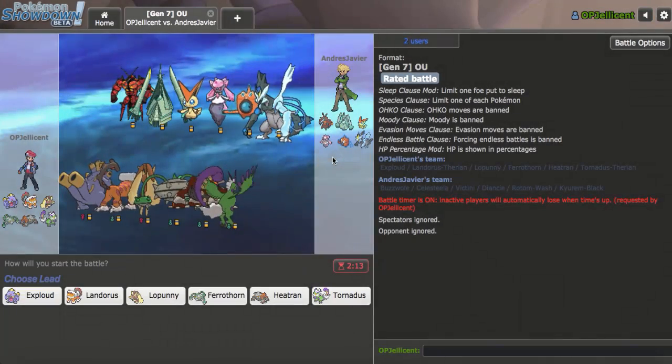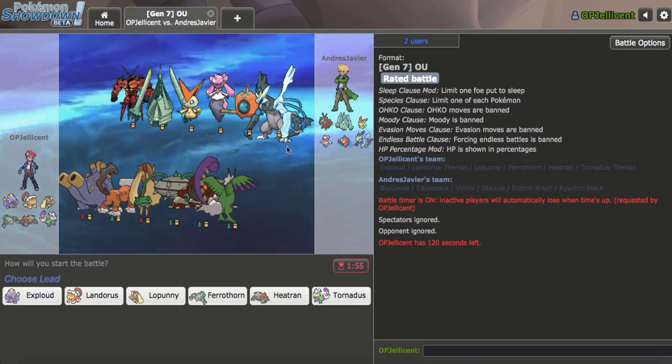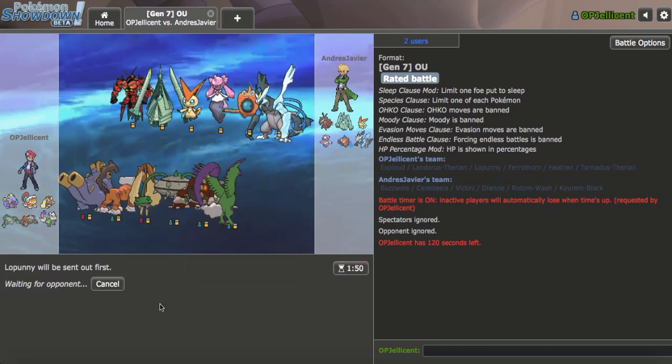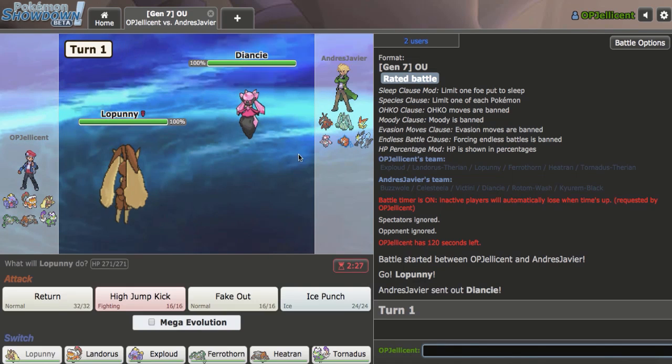Okay, I got the next game right here. My opponent's team is literally four threats with Kyurem-Black, Diancie, Victini, and Buzzwole, and then the core of Celesteela plus Rotom-Wash. It'll be interesting to see whether I can defeat this. I think if they give me Buzzwole, Mega Lopunny has a great shot. Maybe Banded Landorus breaking through stuff could be very good. Kyurem-Black would probably be their lead. I'll actually lead off with Lopunny. Diancie does lead right away.